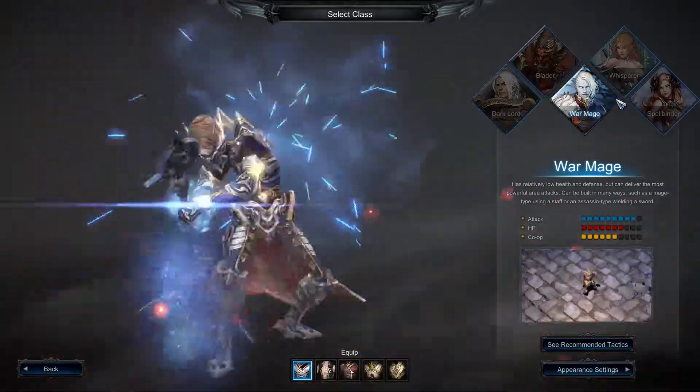For the human Blader, it's quite similar — there are a lot of face shapes and hairstyles. You can also change colors, and there are some cool tattoos available, including face tattoos.